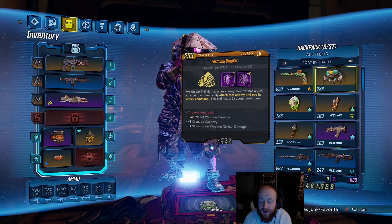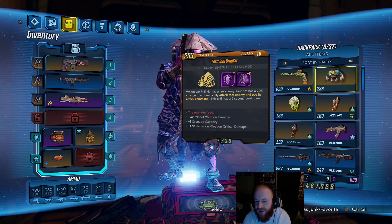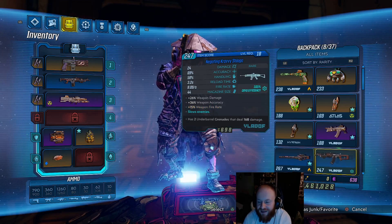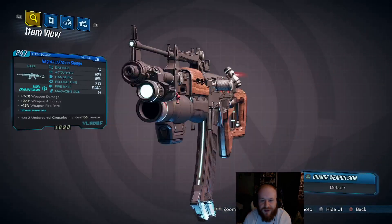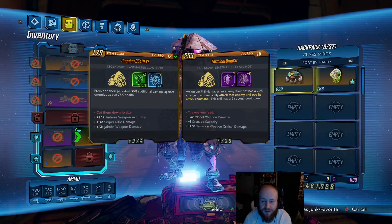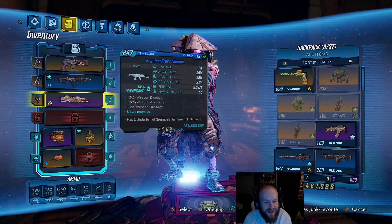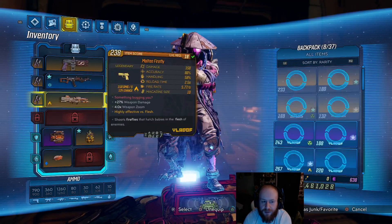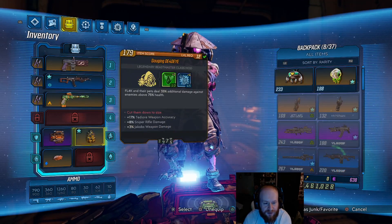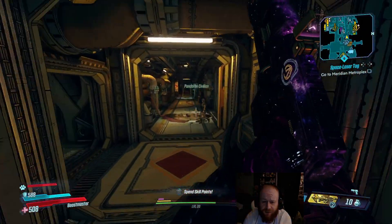We got the Firefly! We also got this class mod with Vladoff weapon damage — if only the bottom said Vladoff weapon critical, but it's fine. We got a Hex grenade, a brand new fire sniper, and a blue cryo assault rifle. I'm pretty hyped to use this thing. Overall we got a pretty good chunk of stuff, and I'm going to upgrade the gear. I have a new assault rifle and I'm so happy about that.